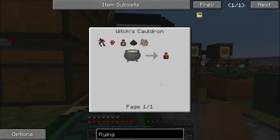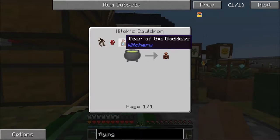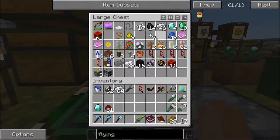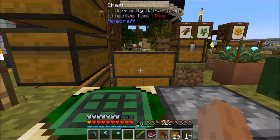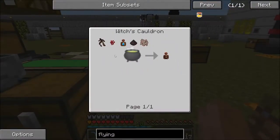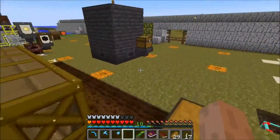Drop of luck. Extremist — we've got that. Tear of the goddess, I think we've got some of that. The refined evil. So we're going to have to use up another one of our ghast tears because I want to fly. Okay, so mandrake, nether warts.